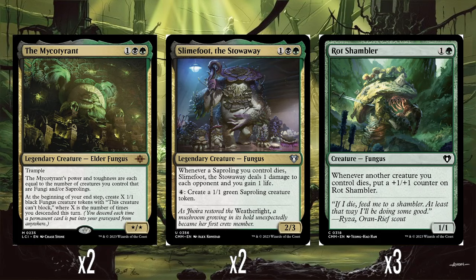First let's talk about how we're winning. We're going wide basically with a bunch of fungi and sapralings. We've got two copies of the Myco Tyrant — one black and one green, an X/X with Trample. Its power and toughness are each equal to the number of creatures you control that are fungi and/or sapralings. At the beginning of your end step, you make more fungus creature tokens, where X is the number of times you've descended this turn. Descend means any time a card hits your graveyard from anywhere — died, sacrificed, milled, whatever. So it sort of feeds into itself: the little fungus dudes it creates die off or get sacrificed, and then you've descended, so you just make more. Really, really great card.